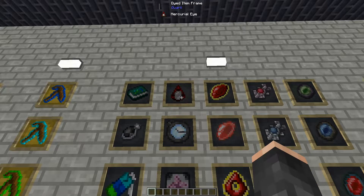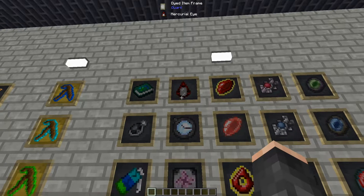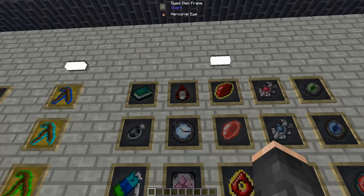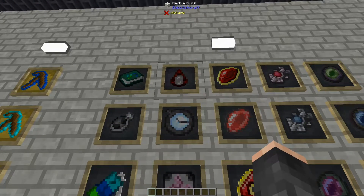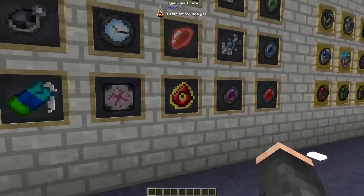Next up we have the Mercurial Eye. If you've played with other mods such as Builder's Gadgets or builder's wands, this gives you very similar features. Instead of actually having to have the blocks in your inventory, it allows you to use EMC. Similar to Building Gadgets, you can select the blocks that you wish to use and then just continue placing them down.